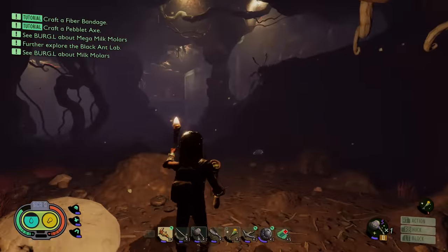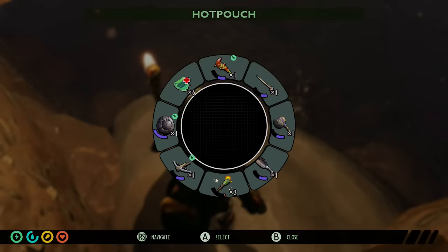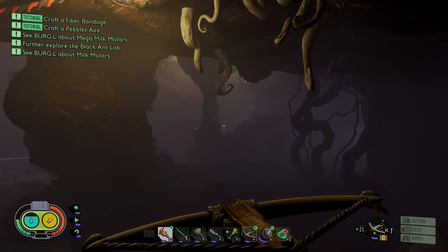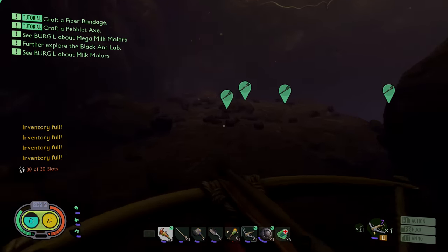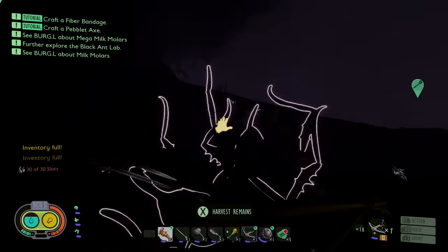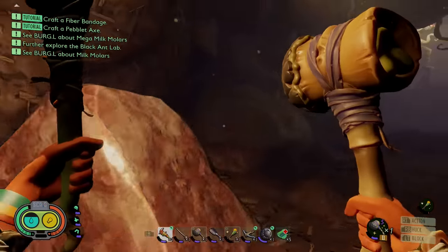We're in the big chamber again — more ant soldiers, so be careful. You won't really be able to avoid these guys. Try getting up higher and shooting them with your crossbow; soldiers seem more prone to mighty arrows than regular ants and take more damage comparatively. This is a good way to stay up and take them out without getting hurt. There's another gold molar up this way as well. Took them out — and that's the second mega milk molar.